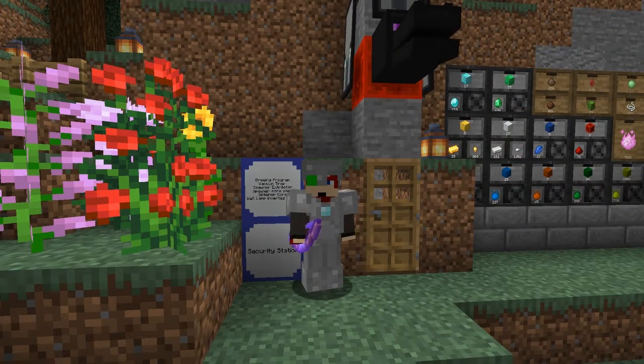Hello everybody and welcome once again to PneumaticCraft Repressurized from Minecraft 1.16. Today we're going to look at some more of the new things in version 1.16. We're going to do a brewing program to make some fire resistance potions, and also have a look at the vacuum trap, the spawner extractor, the spawner core shell, the spawner core, and maybe some lamps.